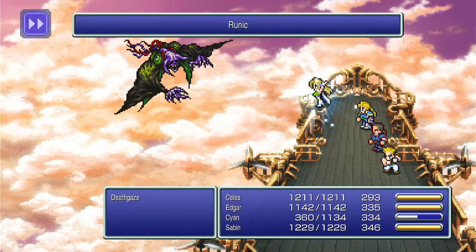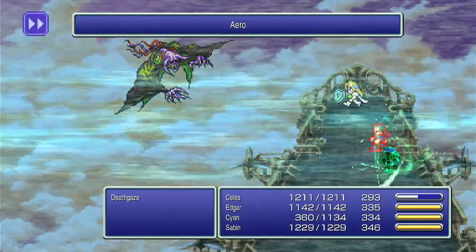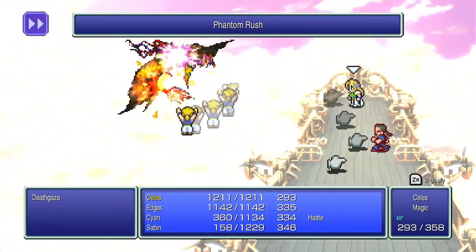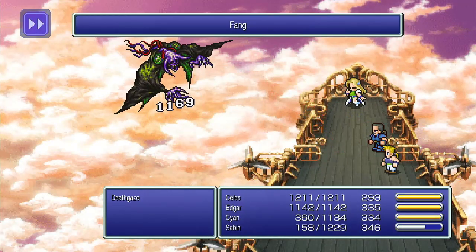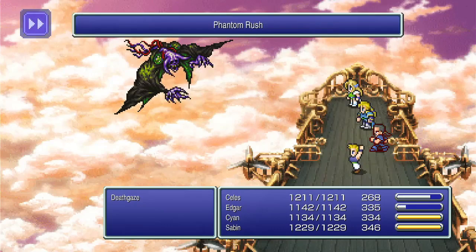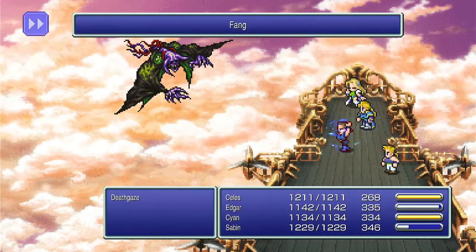Fang does more damage. Runic — I don't think that's gonna matter because he's gonna use Aero; I don't think it'll affect Cyan. Another Phantom Rush. Definitely Cura — heal up. Fang, another thousand damage. Let's see if we can kill him before he runs away again. Two shots. Okay, he should be dead. Oh, crap. Set it on auto — oh, he Death-Spells. That's no bueno. Come on, die. Oh, he's not dead yet. That's amazing.